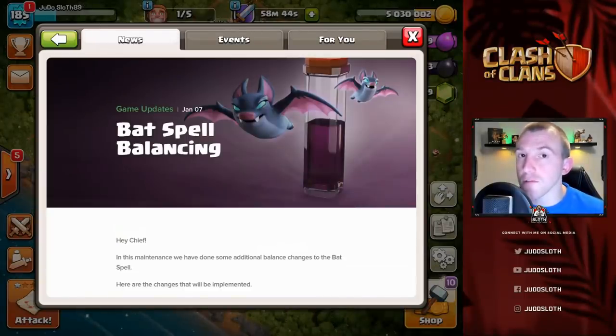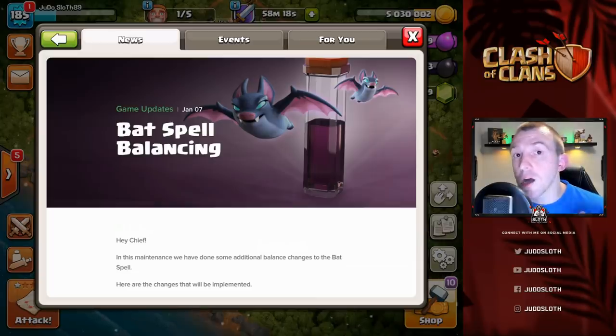The bat spell recently had some balance changes and in this video we're going to look at some three-star attacks that we did after the update, in order to show you some tips and tricks that you want to try and integrate if you're planning on using the bat spell. We're also going to show you a couple of other techniques that, due to shifts in base design to prevent the bat spell, you can now get to work and should be trying to integrate and take advantage of.